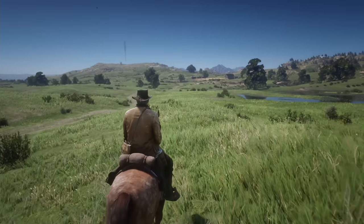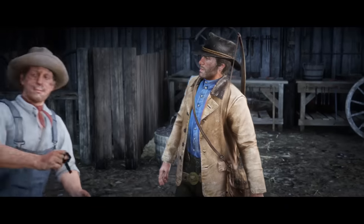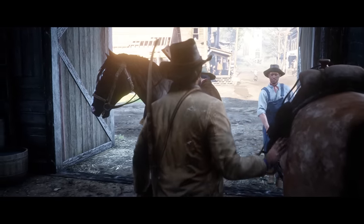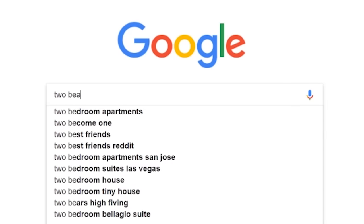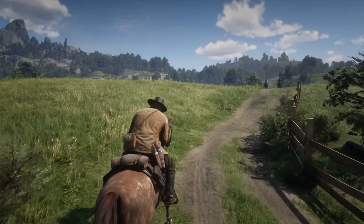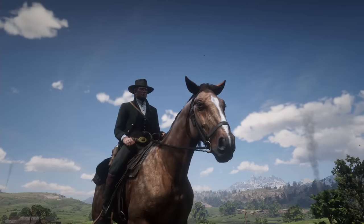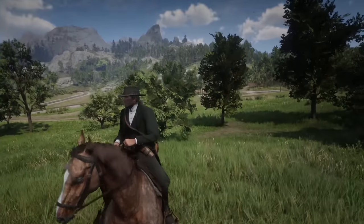As the saying goes, a cowboy is only as good as the horse he or she rides in on, so you'll want to spend time strengthening your bond with your noble steed. The easiest way to deepen your bond is through positive reinforcement. When you're moving at a two-beat trot — basically a walk — press in the left analogue stick and Arthur will tell his horse how much he values it. The cooldown on this is around 14 seconds, so you can min-max your horse compliments to build your bond quicker.